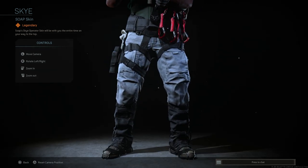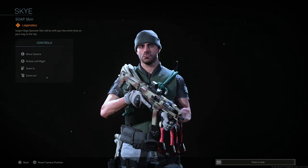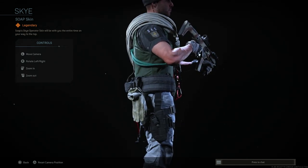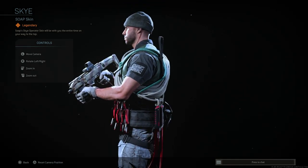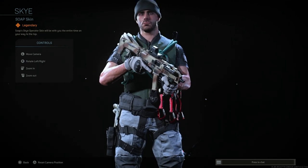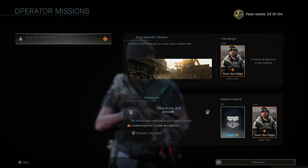The other missions we can't see yet, but you can see the second skin available here. Very similar to the first one — it just adds a rope around his chest, a couple of different ropes, some light climbing gear. Still no plate carrier or tactical vest, but he has a lot more climbing gear and he has the ice picks as well.